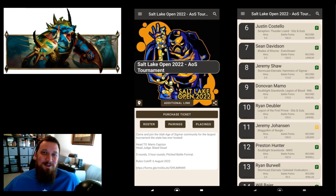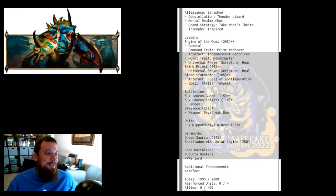Howdy y'all, Caleb here. Got some lists to look at from this past weekend — we're gonna look at the top Seraphon lists from tournaments. This first one is from the Salt Lake Open. This wasn't the best list — we did have a five-and-oh list — but this one is my favorite. It's from Justin Costello, who came in sixth place going four-and-one. He's a stud. He went four-and-one with a Dread Saurian. What a player!